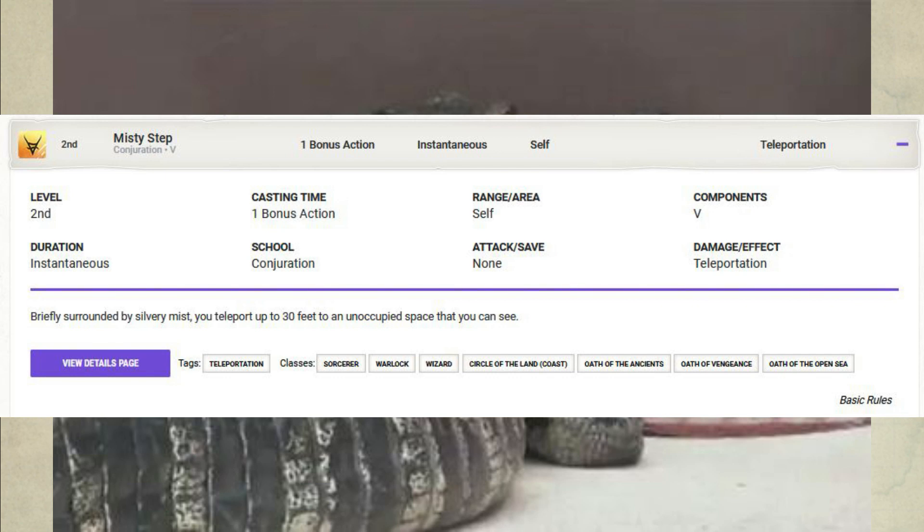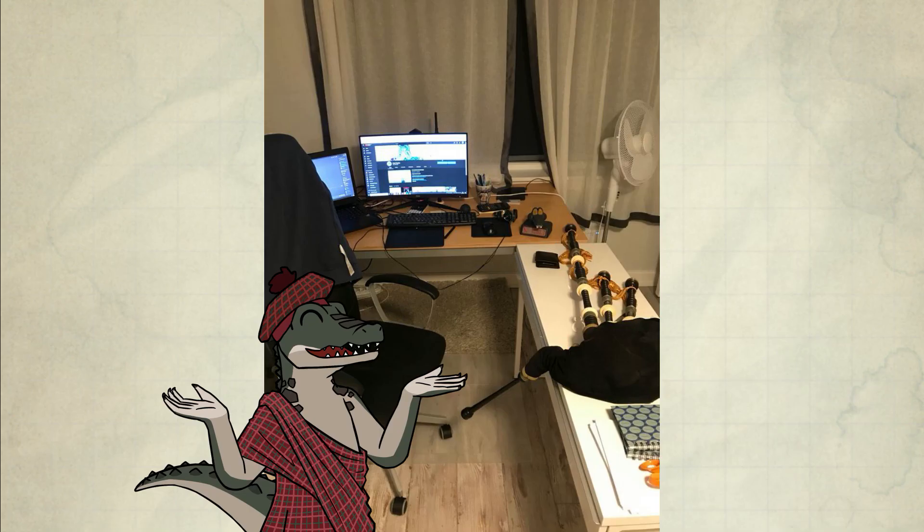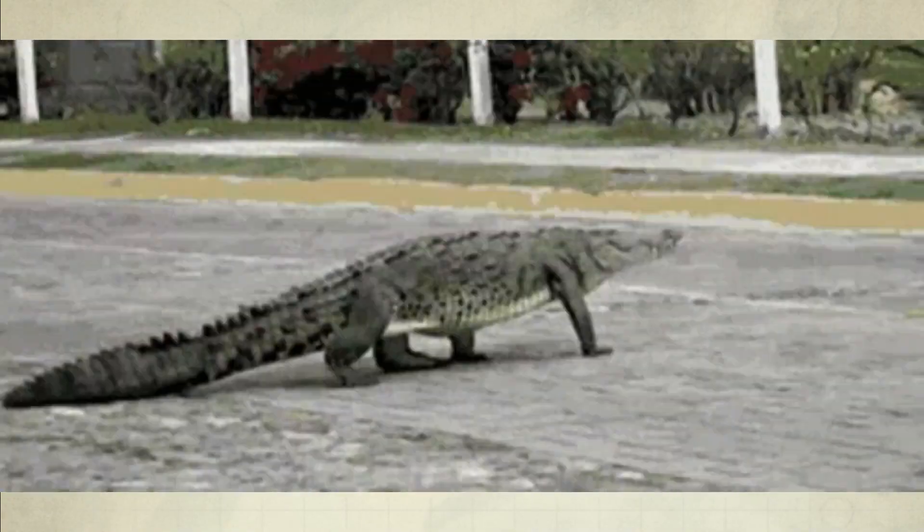Misty Step — bonus action — you teleport up to 30 feet to an unoccupied space you can see. Boom. Cobalt, I'm under your bed. Then I went to his desk and found his money easily.